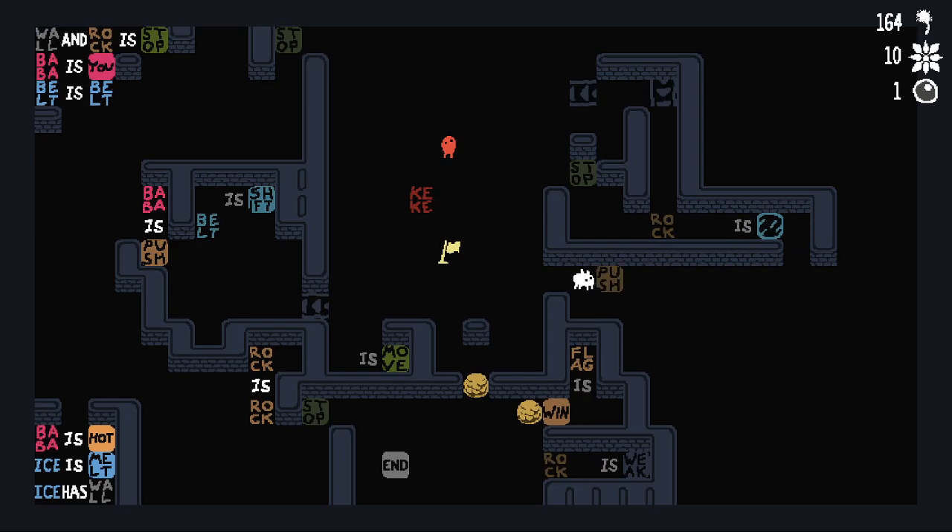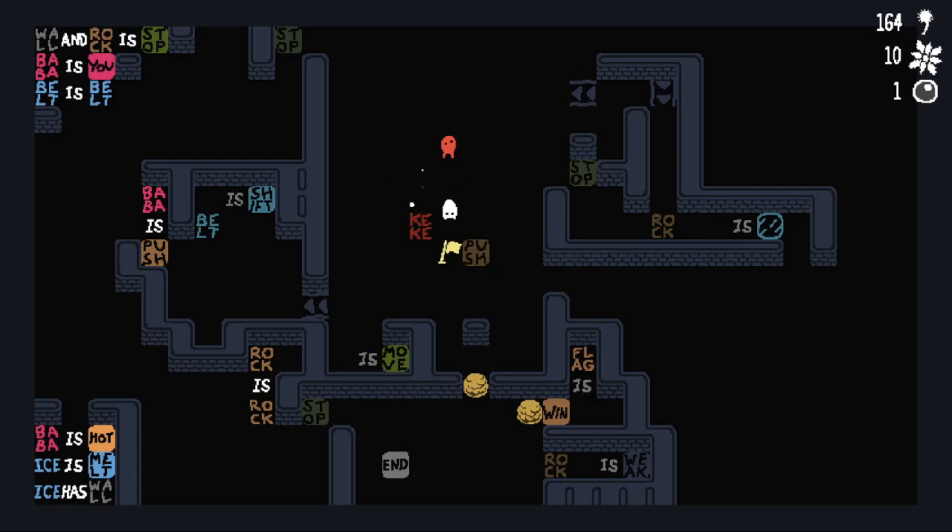But if I do it like this, I can't get around that corner. How would I go about doing that? How do I build that rule in there? I probably need to put KK somewhere so that moving will be useful. Where would that be? It's gotta be somewhere over here with the belts, right?